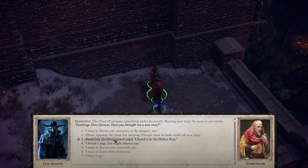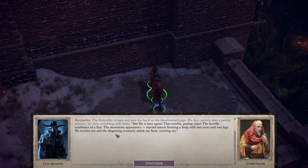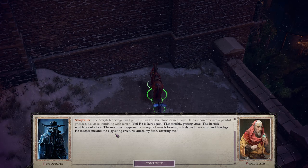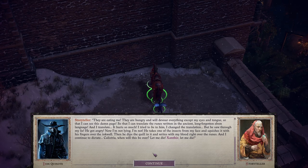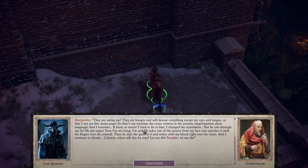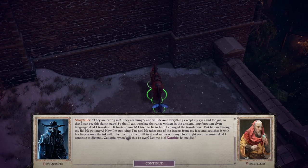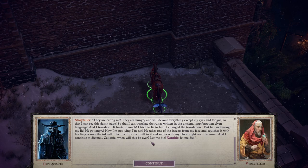Hand over the bloodstained page — I found it in the Molten Scar. The storyteller cringes, his face contorting into a painful grimace, his voice trembling with terror: 'No, he's here again. That terrible grating voice. The monster's appearance — myriad insects forming a body with two arms and two legs. He touches me and the disgusting creatures attack my flesh, covering me. They're eating me. They're hungry and will devour everything except my eyes and tongue so that I can see this darn page, so that I can translate the runes written in the ancient, long-forgotten elven language. And I translate. It hurts so much. I tried to lie to him — I changed the translation. But he saw through my lie. He got angry. Now I'm not lying.'